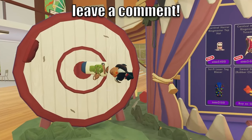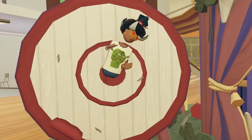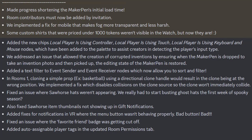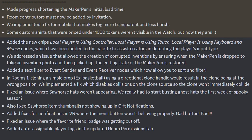Now to talk about this weekly rotation — it seems like this is the first week of spooky season, which is great to see. Hope Requiem does a lot this Halloween and we'll wait and see how spooky it is. They fixed an issue where the favorite friend badge was getting cut off, and lastly added auto assignable player tags in the updated room permissions tab.